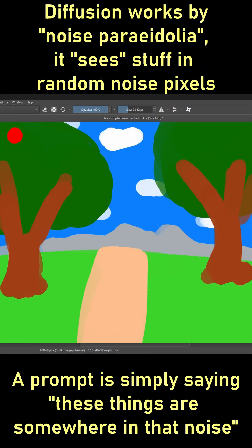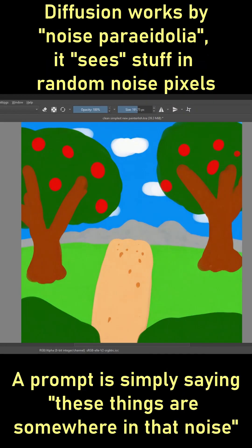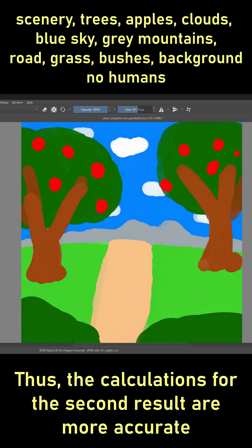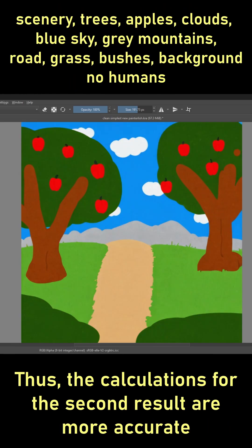However, a simple prompt will still help you make stuff faster, as it's simply asserting your own dominance and confirming that what you're making is indeed what you want to make, so the proper math and floating point numbers are used to calculate the final pixels.